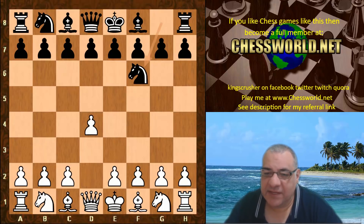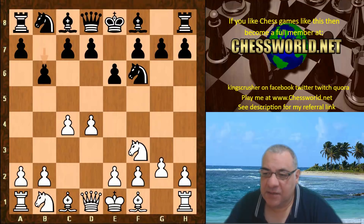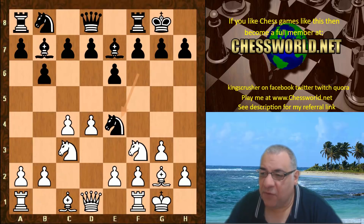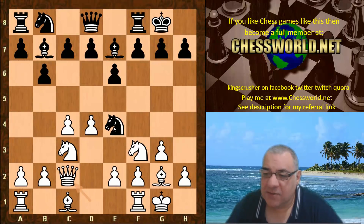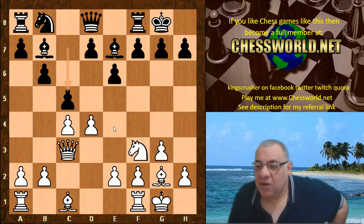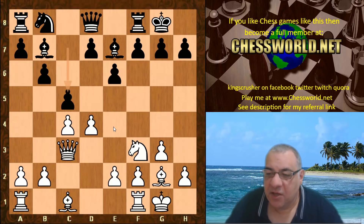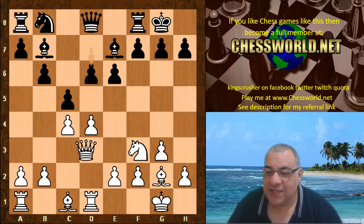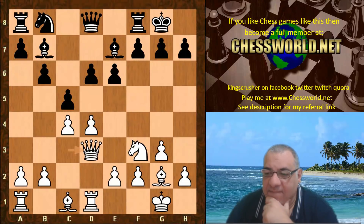D4 from Leela, we have Knight f6, c4, e6, Knight f3, b6, g3 — so we're in Queen's Indian territory here. Bb7, both sides castle, Nc3, Ne4 keeping a lock down on that e4 square, Queen c2, Knight takes, Queen takes c5. This has all been seen before — quite a theoretical position. Rook d1, d6. Now here a slightly unusual move played by Leela, but has been seen before: Queen d3 — very, very interesting indeed.